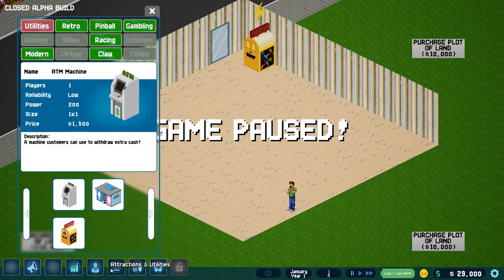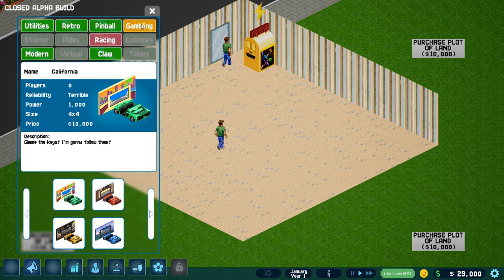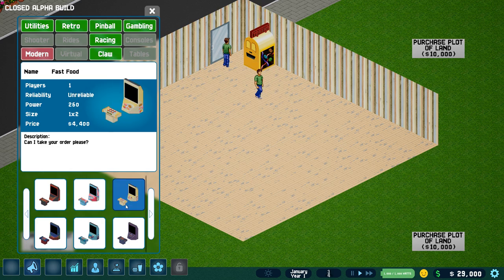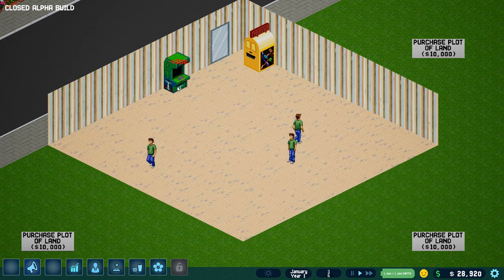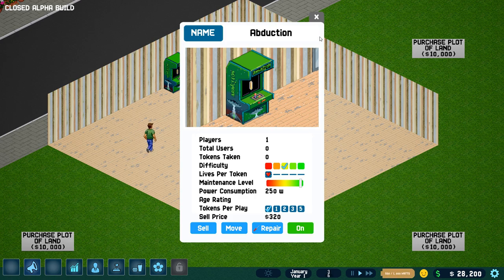Let me pause time real quick — actually, let's just play it. We've got a few different styles here: retro, pinball machines, racing machines, coin pushers, claw machines, and modern games — which aren't so modern, I don't think. Let's go with some of the old stuff. How about some Abduction? Let's stick them all on this wall over here. Oh, you need to power it up — let's turn the power on for these guys.